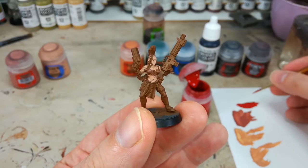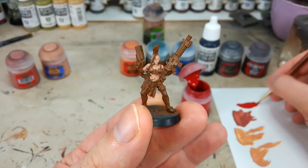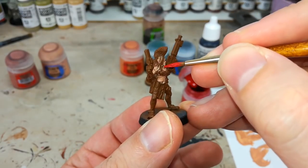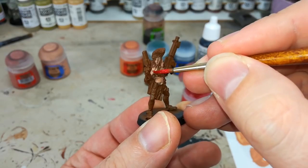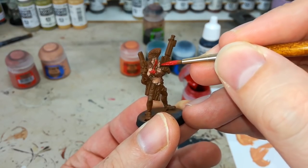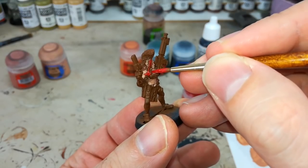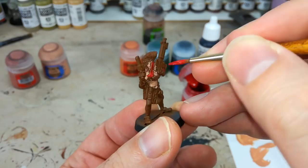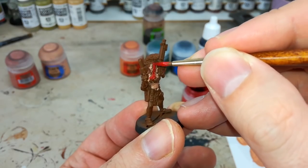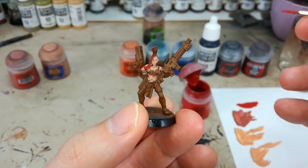The first step tidying up the skin is to paint in her hair. I've got my Mephiston Red watered down just a little bit. This is a part where you're going to take some time, going around and blocking in all of her hair. It will be a little bit time consuming because you're getting quite close to the skin, and if possible you want to avoid hitting that.